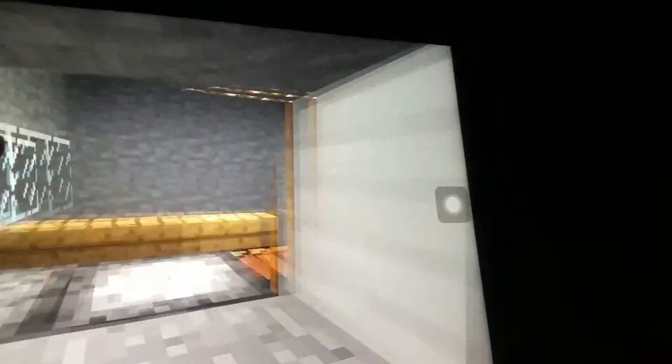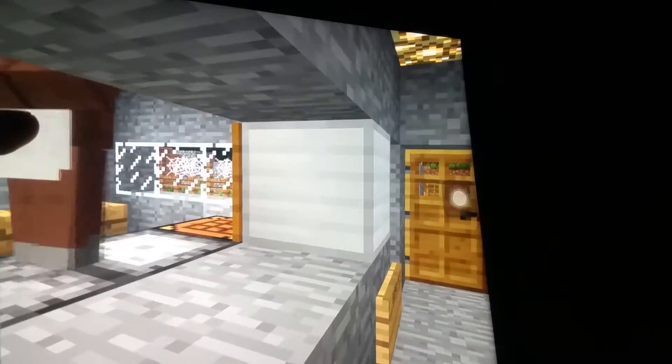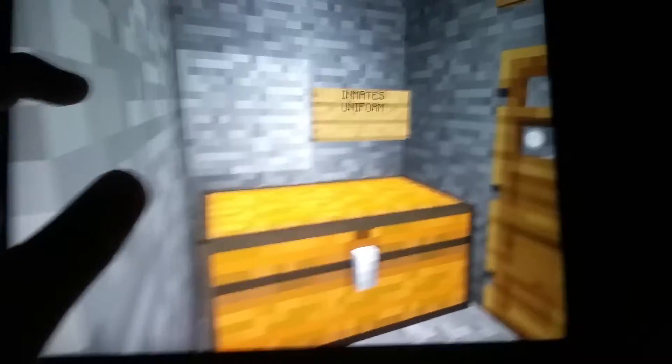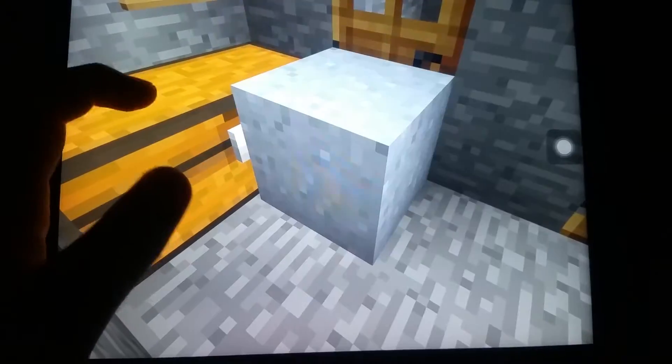When the guard processes a new inmate, they will type into a computer and you will be dressed up in this inmate dressing room. There are some vacant spaces where the guard has to change the sign when the inmate's status changes.